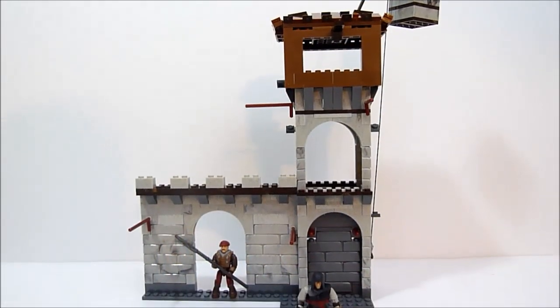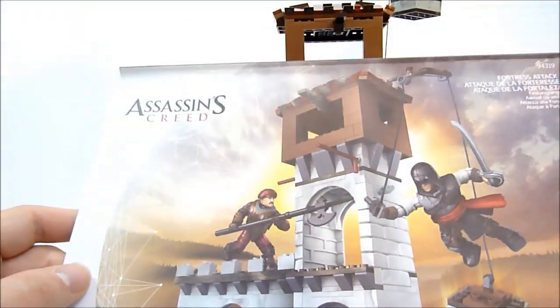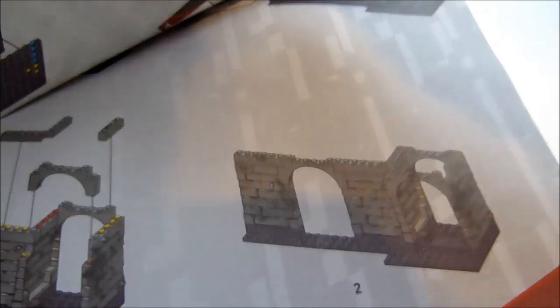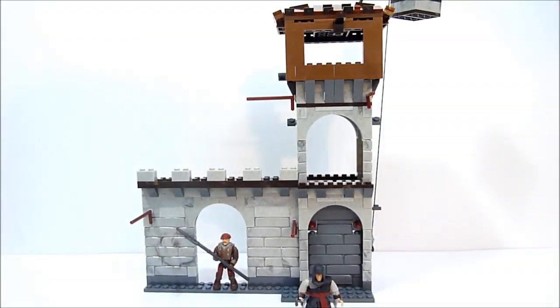All right guys, here is the Fortress Attack. One quick thing right off the bat I noticed: the instructions are on very plain paper, which is fine — nothing terrible about that — but they may not hold up to abuse. It also tends to make the instruction pictures a little muddy, so it can be difficult to tell what color bricks they want you to use.